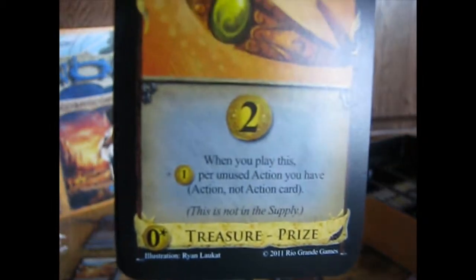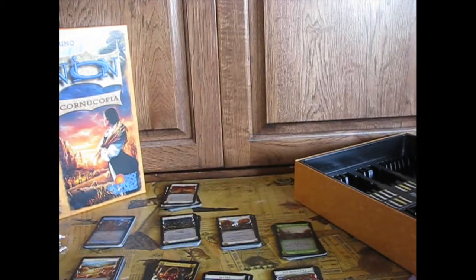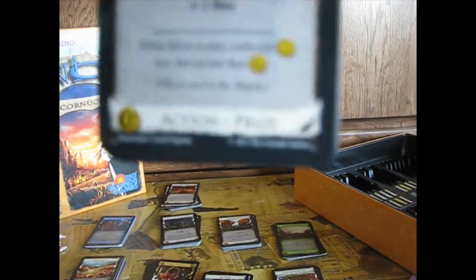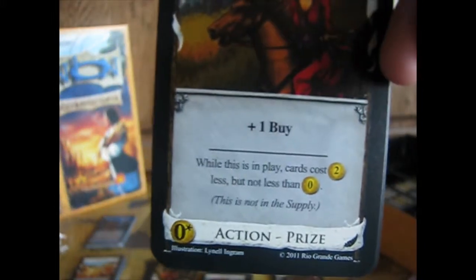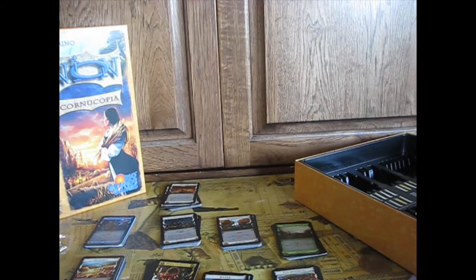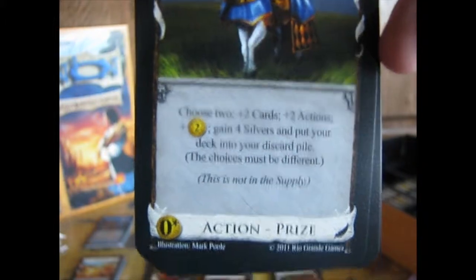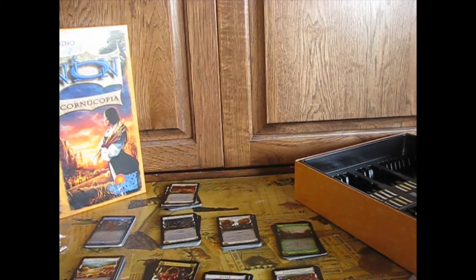Bag of Gold: plus one action, gain a gold putting it on top of your deck — and it's a permanent treasure worth two by itself. Diadem: plus one, put unused actions you have into coins — not the best. Followers: plus two cards, gain an estate, each other player gains a curse and discards down to three cards in hand — that's pretty good. Princess: plus one buy, cards cost two less while this is in play but not less than zero. Trusty Steed: choose two of plus two cards, plus two actions, plus two gold, or gain four silvers.